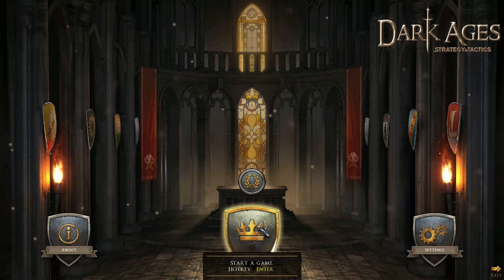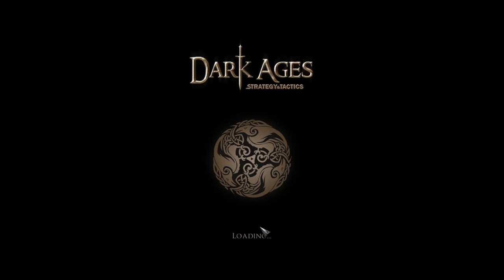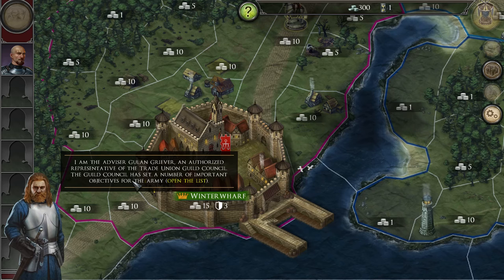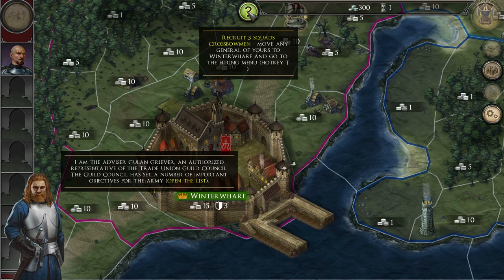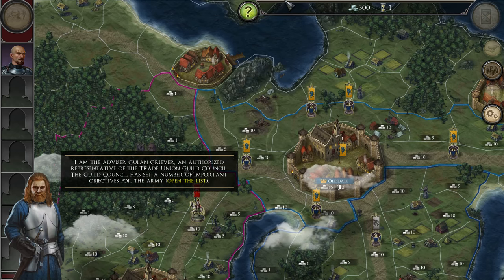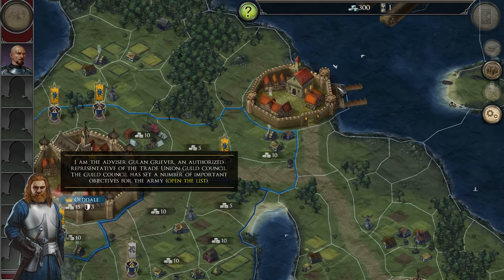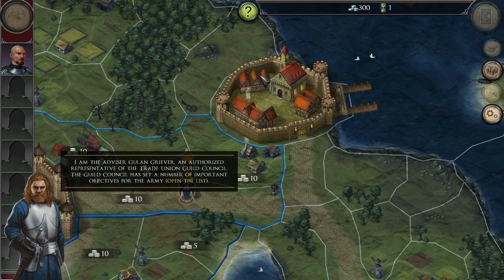I have not started this game, I have not played it at all — this is a first impressions video. Let's have a look. Here's the advisor Gulen Griever, an authorized representative of the Trade Union Guild Council. Important objectives for the army — how do I open the list of those objectives? Oh, here. Recruit three squads. This is supposed to be a strategy game. It sort of looks like a computer adaptation of a board game, and the graphics are cute — they kind of look like a board game actually. I like that.